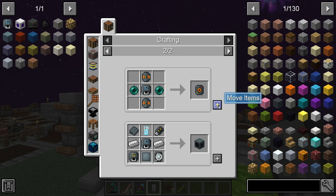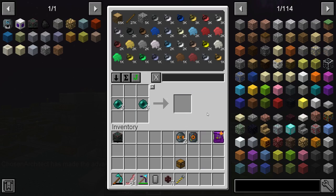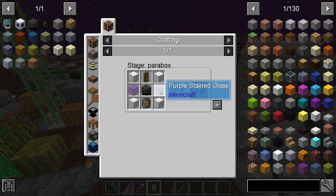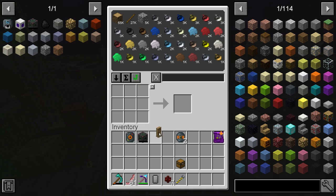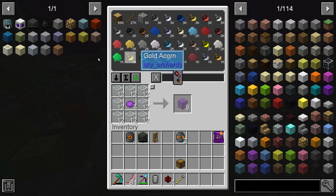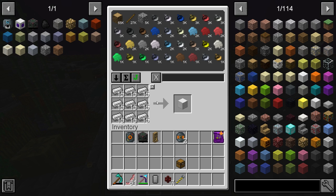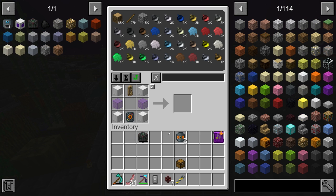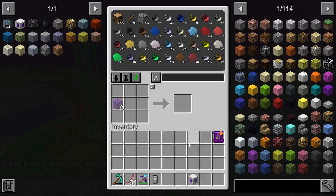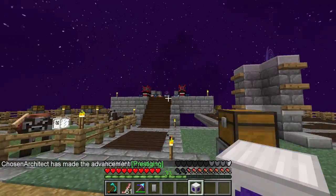We should be able to make the space-time equalizer. Last but not least, let's go ahead and make the Parabox. It looks like we are missing this and also missing purple stained glass. We need purple stained glass in particular, and some iron blocks. And that is the Parabox! Guys, we now have a Parabox.